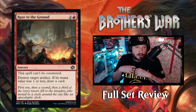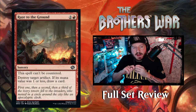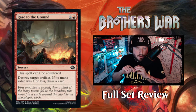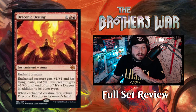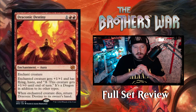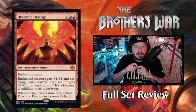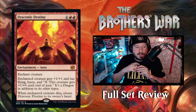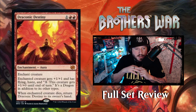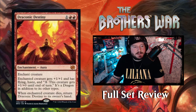Next up we have Raze to the Ground — two and a red for a sorcery. This spell can't be countered. Destroy target artifact; if its mana value was one or less, draw a card. Interesting. Then we have Draconic Destiny — one red-red for a mythic enchantment aura. Enchant creature. The enchanted creature gets plus one, plus one and has flying, haste, and pay one: this creature gets plus one until end of turn — it's a dragon. So it gives it dragon breath. When the enchanted creature dies, return Draconic Destiny to its owner's hand. You just keep playing this on every creature you have. That is ridiculous. At least it can be countered.